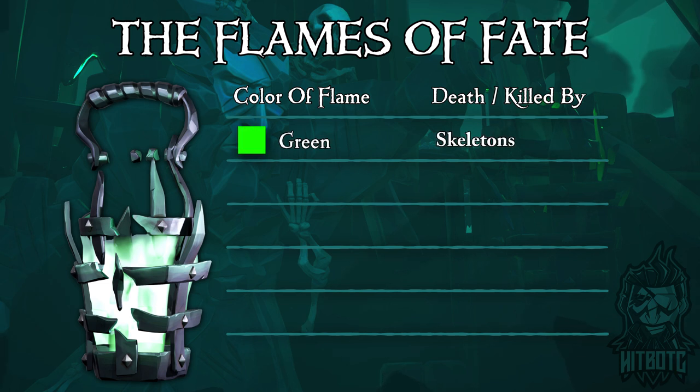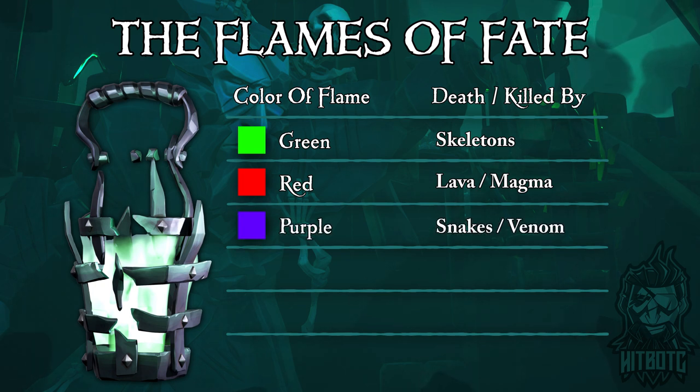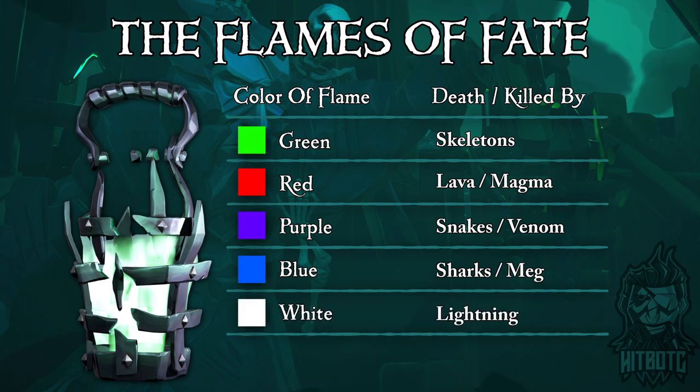Green you get for being killed by skeletons. Red you get for being killed by lava or magma in the Devil's Roar. Purple by snakes or venom — I also heard that Kraken ink will do this one as well. Blue you get from being killed by sharks and or the Megalodon. White you get from being killed by lightning, and last but certainly least because we all hate to be killed by other players, pink you get for being killed by an enemy player.